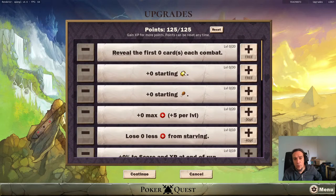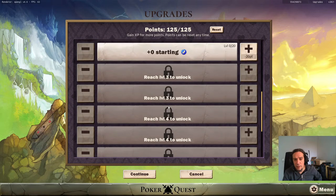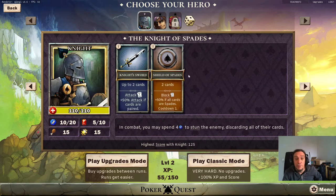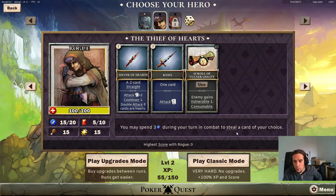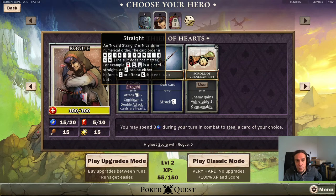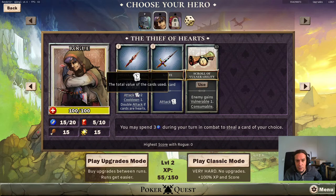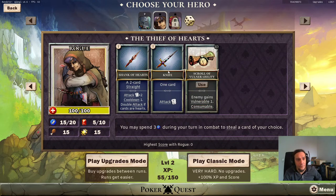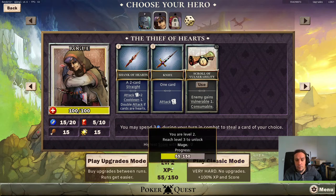The more XP I get the more upgrades I can take. Let's try out classic mode - you gain stars for achieving victories. The Rogue has a different active skill: you may spend three energy during your turn in combat to steal a card of your choice. We get a two card straight - pretty easily achievable. Attack times two, cooldown, double attack, cards are hearts, one card transforms directly into damage, enemy gains vulnerable.